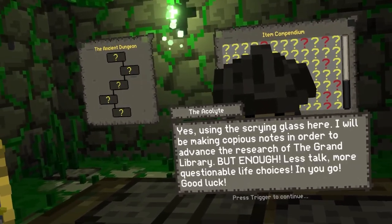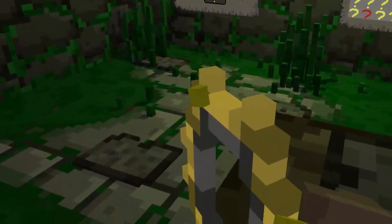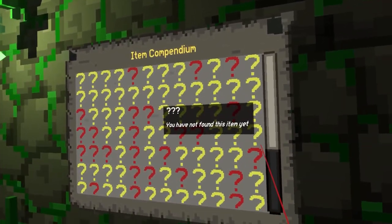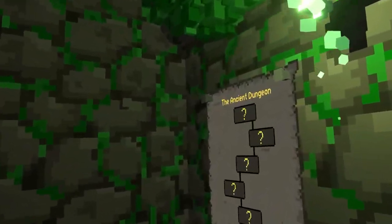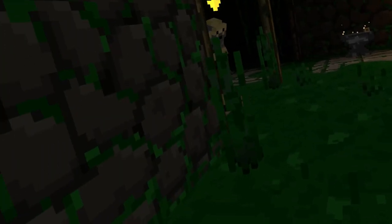Hold on, my boy, let's talk more questionable life choices. All right, what's this? Journal pages — all the items in the game. That's kind of a lot of items, I'm not gonna lie. Milestones, the Ancient Dungeon — so is that like levels?